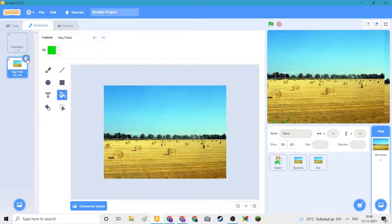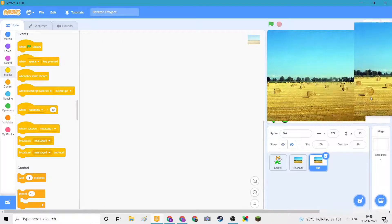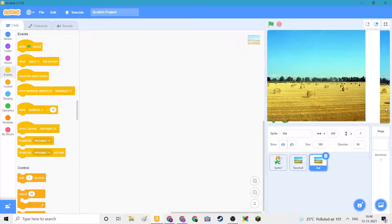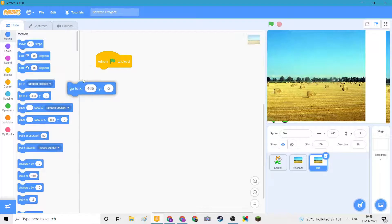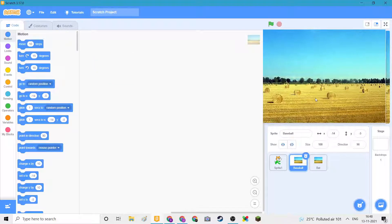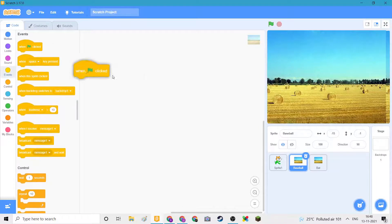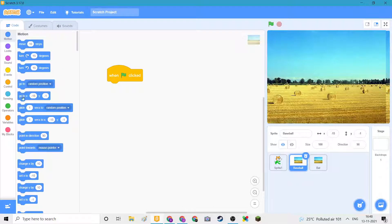We don't need this so we'll just stick to the plain white backdrop. Then we need to put in: when flag clicked, go to this place and set Y to zero. And when flag clicked, go to this place and set Y to zero. And when flag clicked, go.